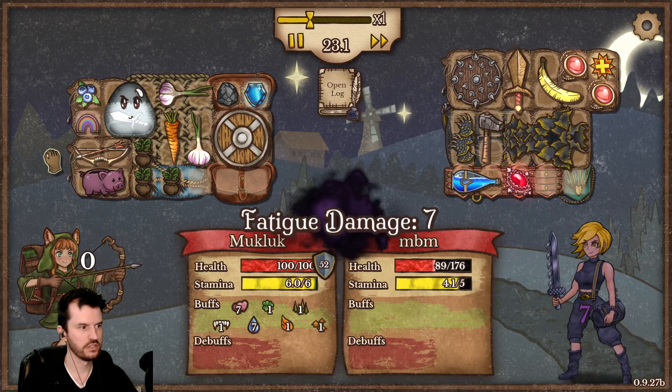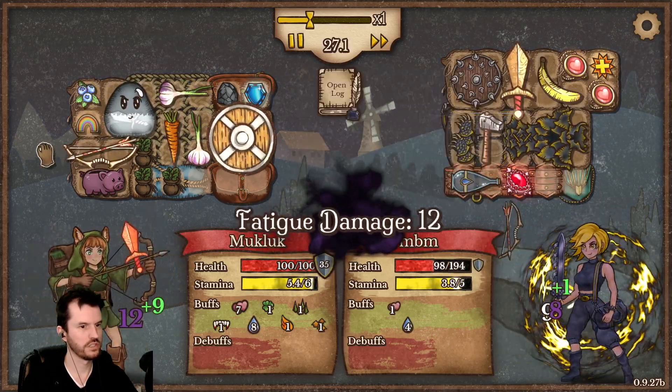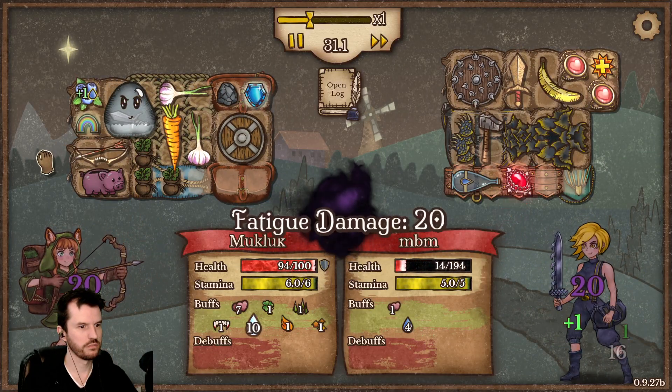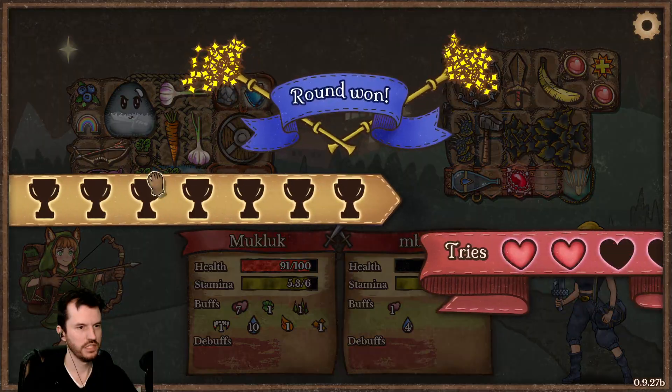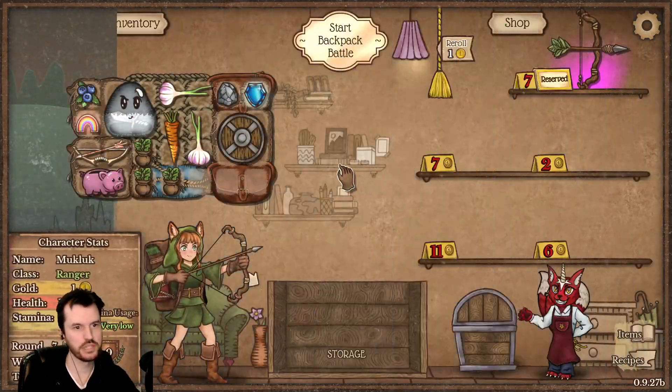11 to 12 per shot. 13 to 14 per shot. 15 to 16 per shot, yippee! There we go — oh we got a heart back too. Subclass unlocked!